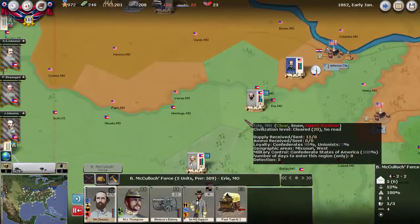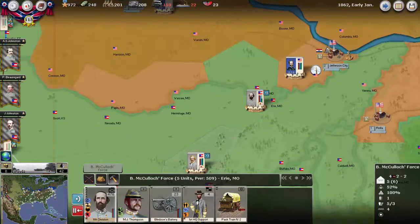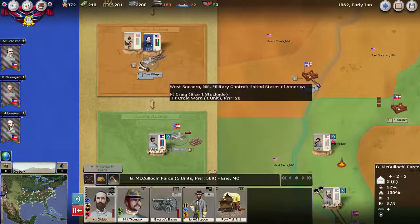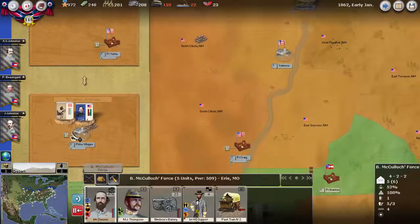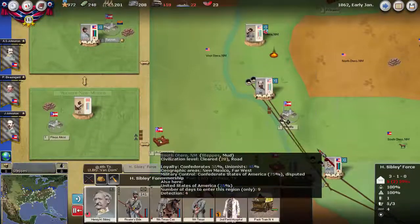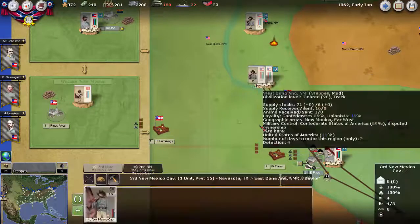Even here, you can see we're having trouble supplying McCulloch's division. There was no movement west — looks like they're just recovering. There's just one unit out there, so it might make sense to begin moving forward. We do have some other forces on the way, including some horse batteries.